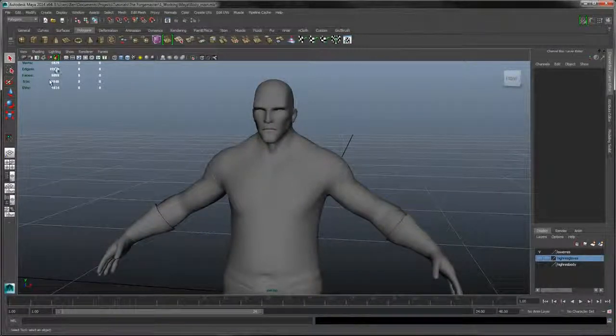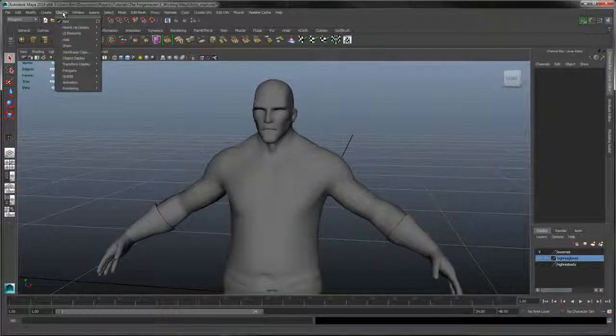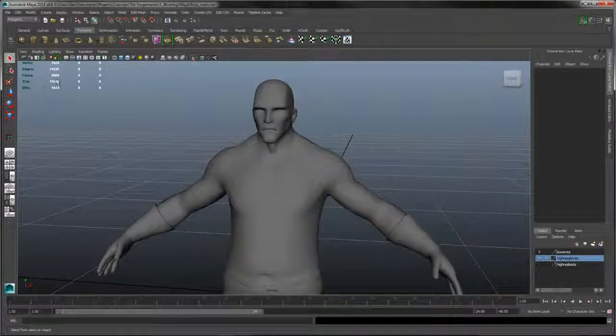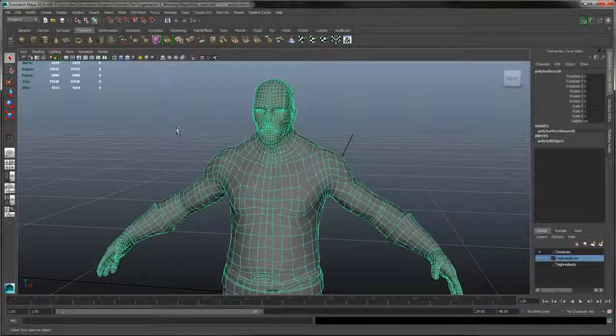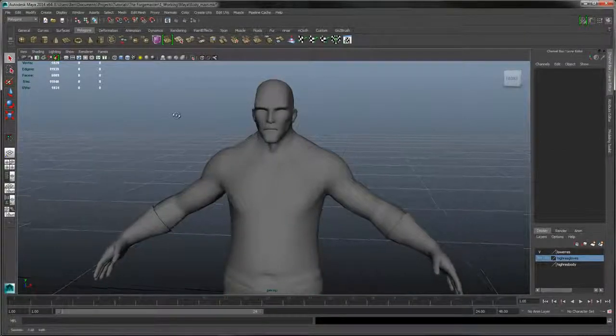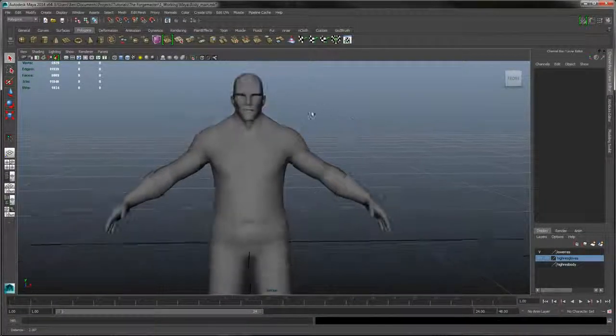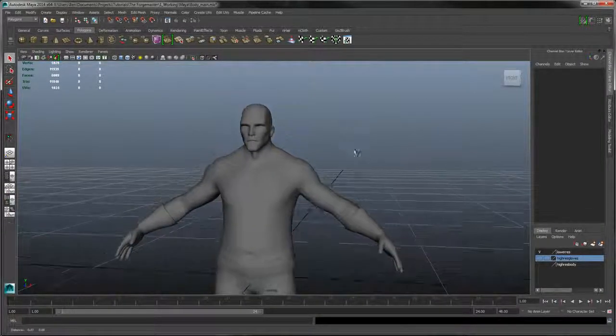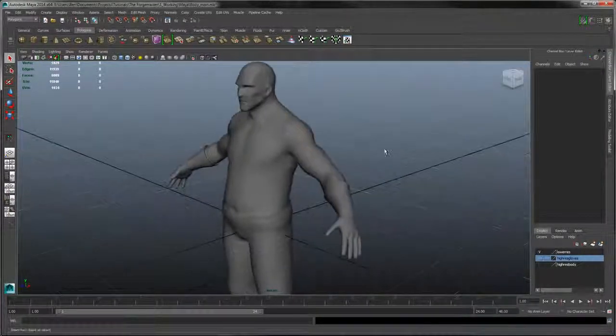You'll notice over in the left-hand corner I've brought up a poly count. You can do that by going to Display, Heads Up Display, and then choosing the tick menu next to Poly Count. This will show that we've got 6,009 polygons — that's fine — and almost 12,000 tris, which these days is nothing. We're going to be adding to that with a few of the little details.